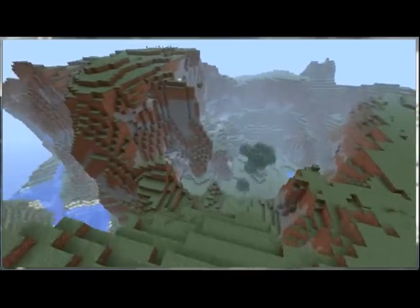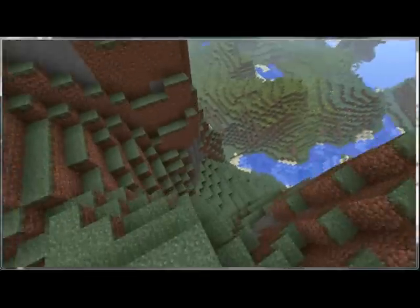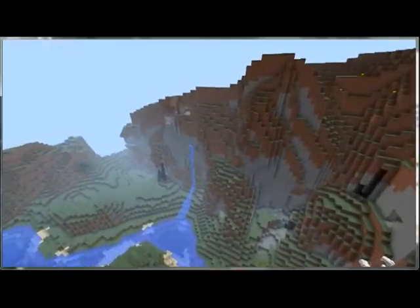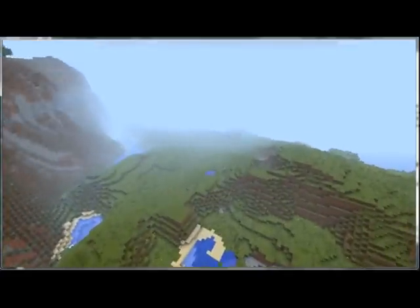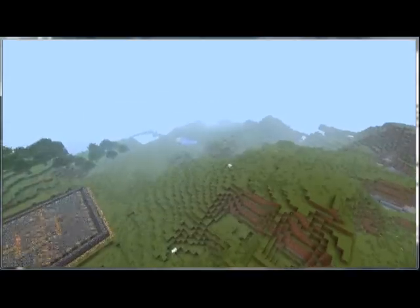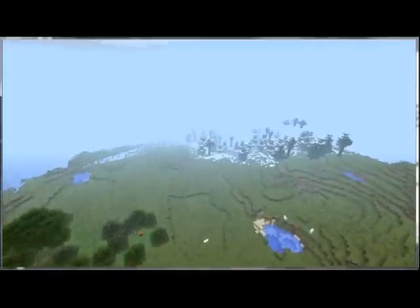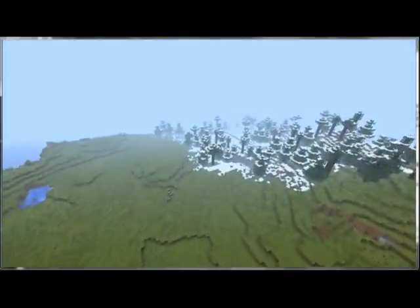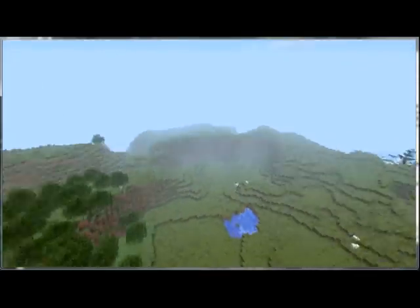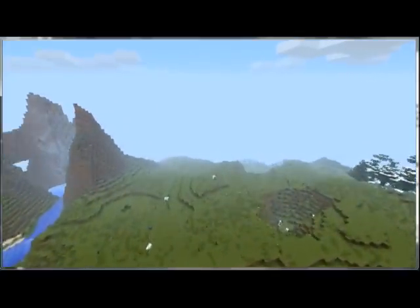We have one person who comes on the server somewhat semi-regularly that's overseas. One of the nice things about this particular map is it's got a nice mix of biomes really close to Spawn. We've got these huge hills, some relatively flatter plains, some forests, and a nice winter biome over here.